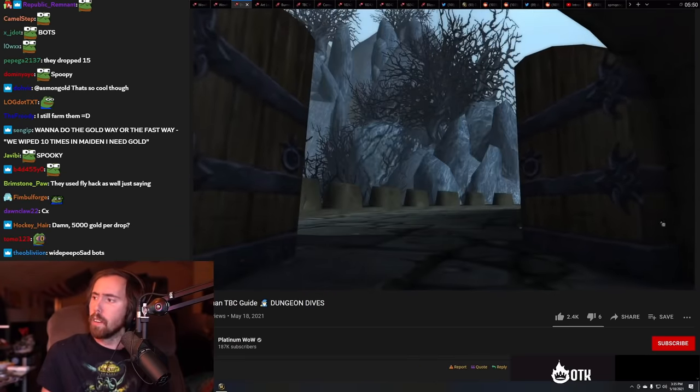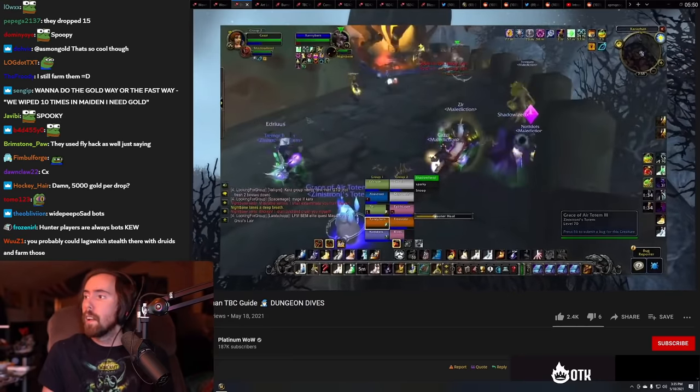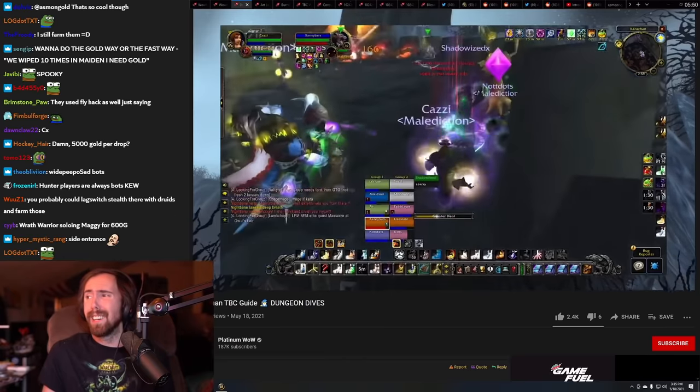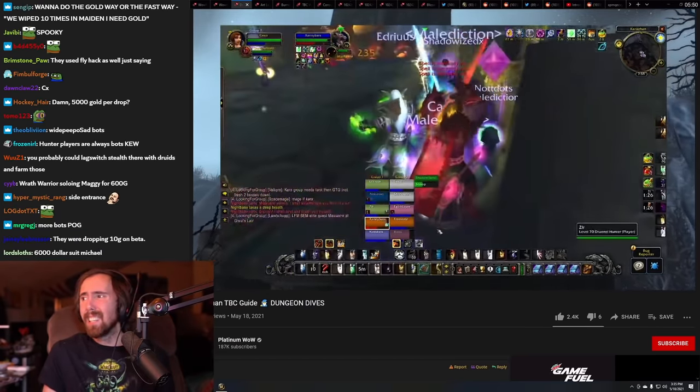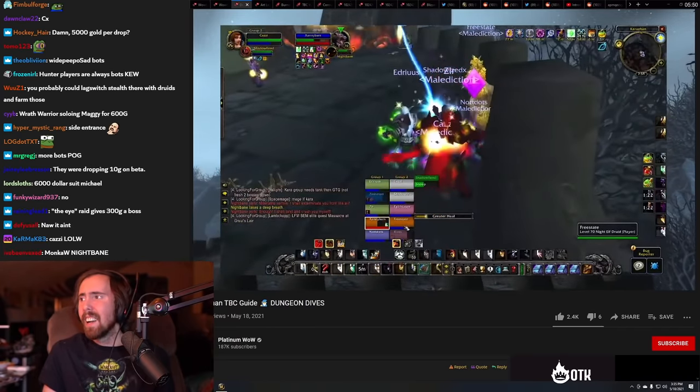The next boss we're going to talk about is Nightbane. Now, this is the most difficult fight in the instance — more difficult than the last boss. Thankfully, he's optional. A lot of raid groups will wait till the end of their run to kill him, but I'm doing these bosses in order, so I'm explaining him now.